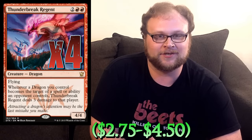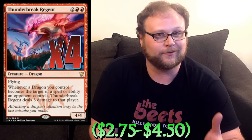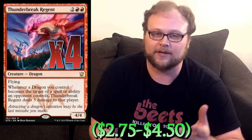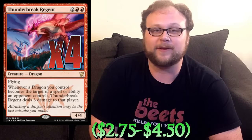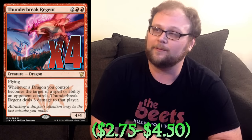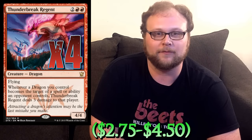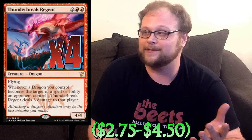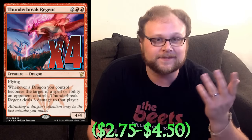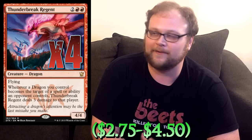We're playing four copies of Thunderbreak Regent in the four slot. I think that this is the thing that makes this a mid-range deck and not necessarily a control deck. You could go the super control route and play a bunch of Silumgar's Scorn and other counterspell-y cards — we're just sort of a mid-range deck that plays lots of threats and lots of removal. Thunderbreak Regent is a great four-drop that really outclasses a lot of other four-drops in the format. We can fly over pretty much everything, and they try to remove it, it's going to cost them — or any of our other dragons. As long as Thunderbreak is out, it costs them to even target our stuff. It's a fantastic card.